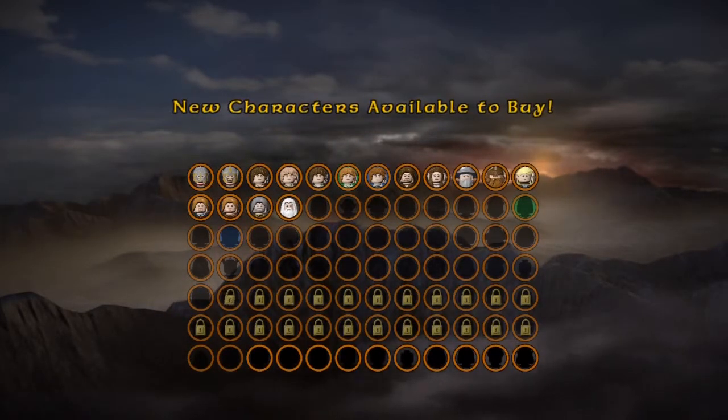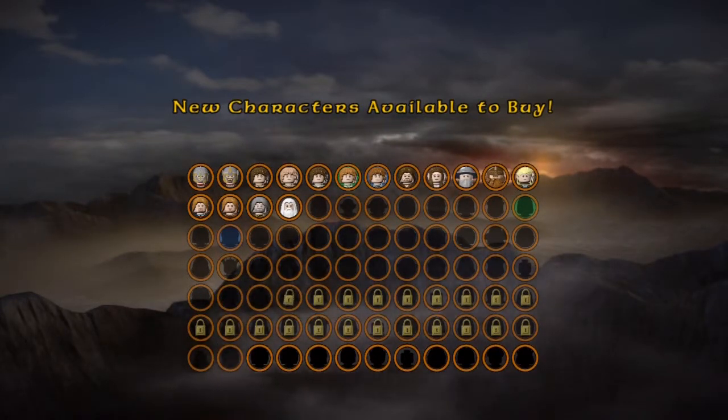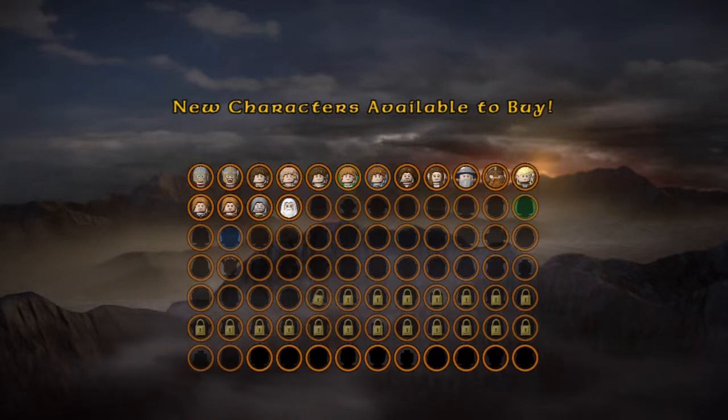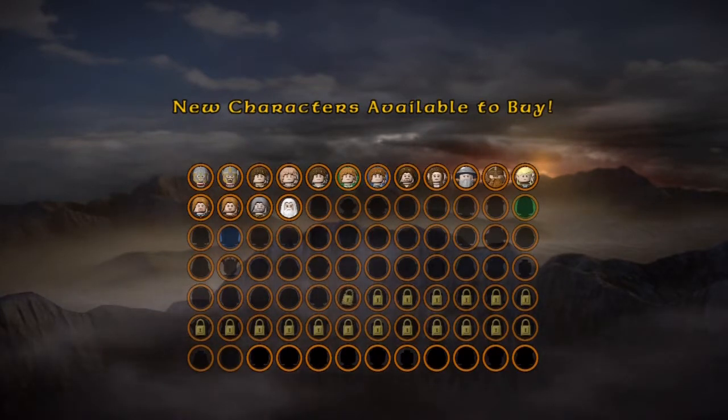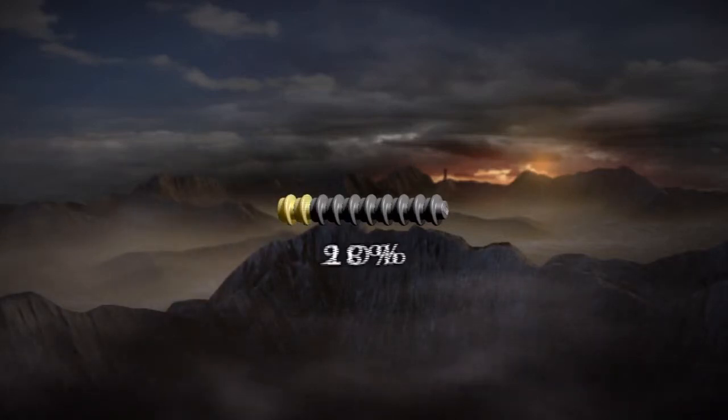This has been Warg Attack. We got Gandalf the White and more characters that are available to buy. Come back for the next part, part 12, where we will do the next level — which is one of my favourite levels in the whole game: Helm's Deep.